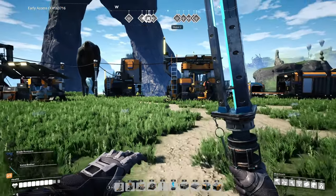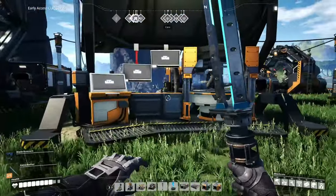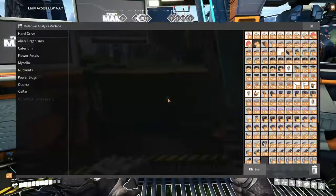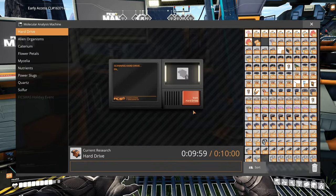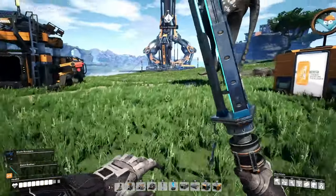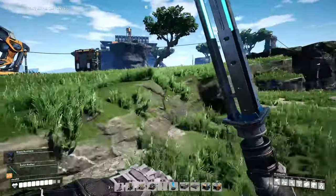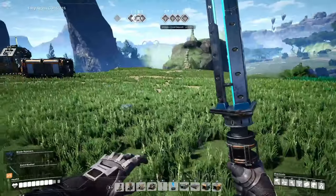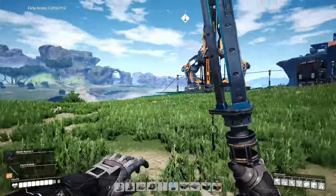Hey everybody, this is Glider Cat and it's time to play. We're back in Satisfactory. Let's get right to it. Now last episode I think I lied and said I was gonna research a hard drive ahead of time — I didn't, so let's go get that going. That is scanning. What did I do between episodes?